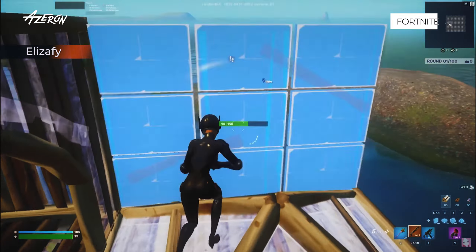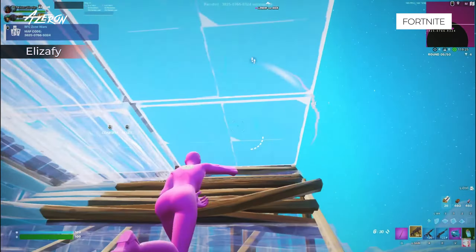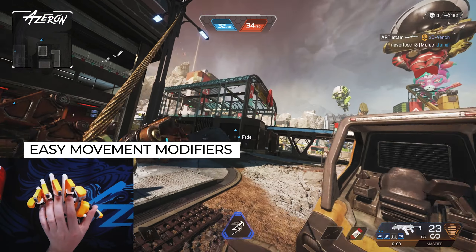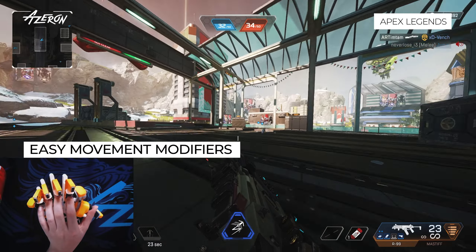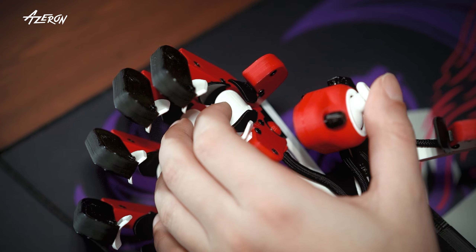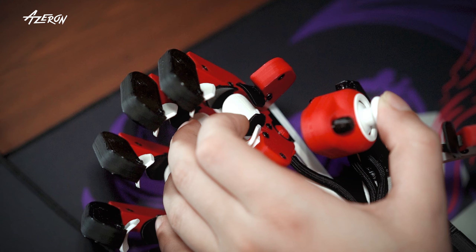Now with all keys within reach, why not remap them to make your character move like a lightning bolt. Launch the Azaren software and rearrange the commands like sprint, duck, and jump so you can hit them quickly over and over again. This lets you move in ways that seem almost magical.